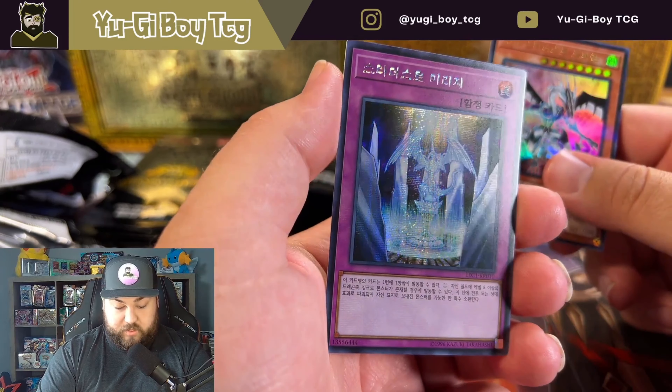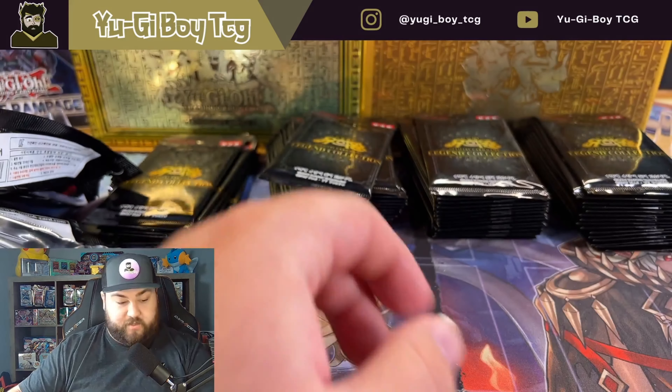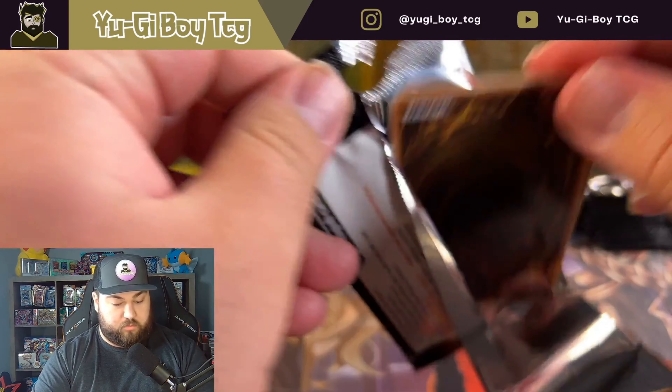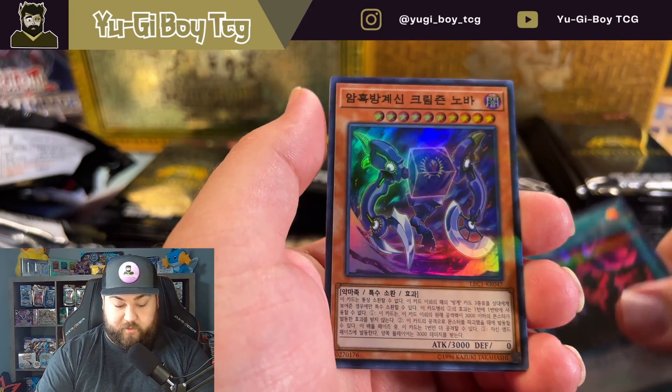Malefic Stardust Dragon, and don't know that one. I do like the Malefic cards - they all look so cool. Would love to pull Blue Eyes Alternative, I don't think we've pulled that one yet either.